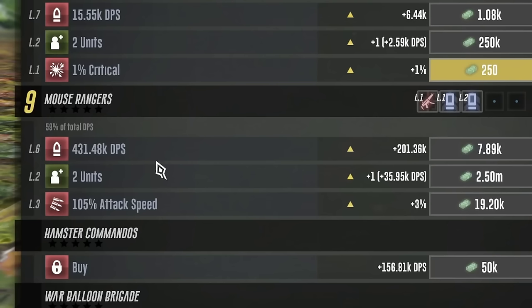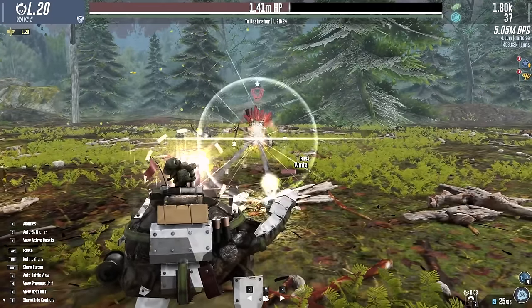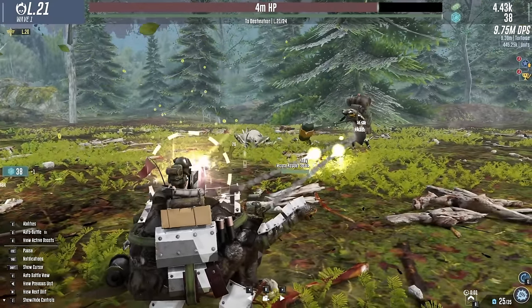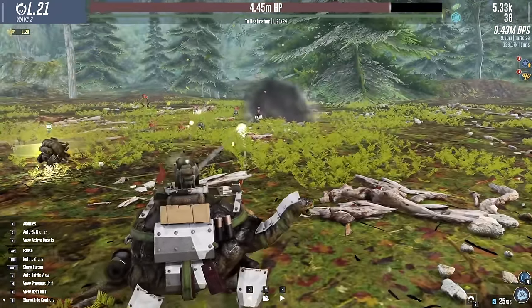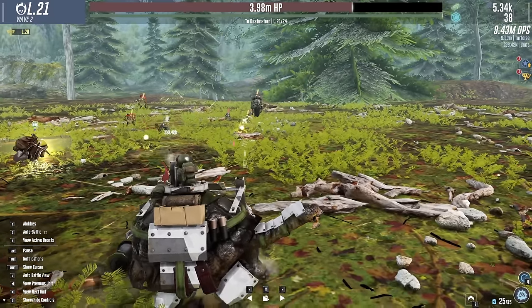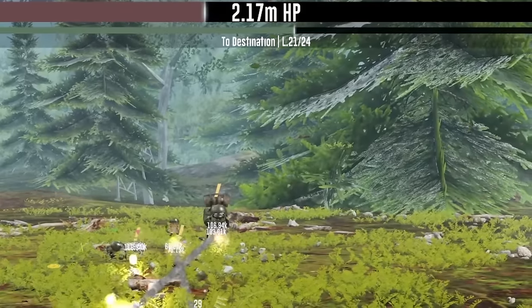A mountain of cash is gonna help! Lots of DPS from the Tortoise - just put it all into that, and a little bit more DPS from the Rangers. 430,000 DPS! That puts us on par with the enemies. And now we're battling Winter - just like real life. Those are birds now, way up in the air.